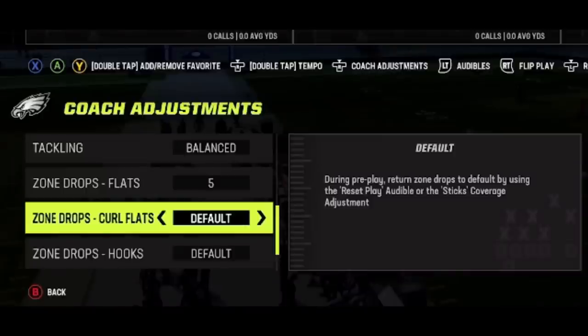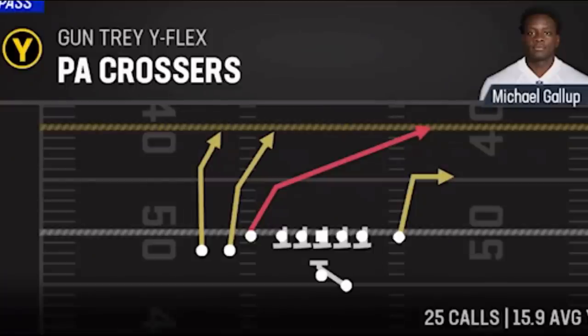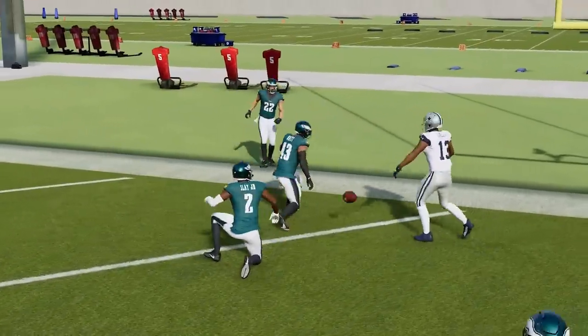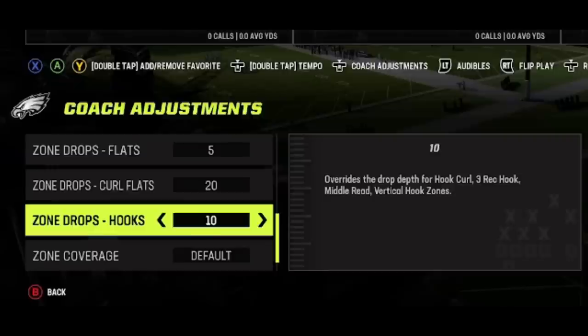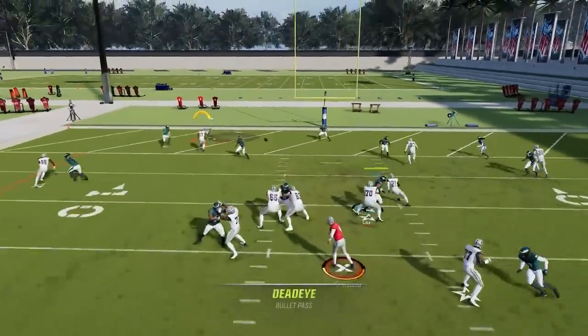Curl flats are more commonly used in cover three and cover four, which are better at deep coverage than cover two. These also need to change based on your opponent's offense: if they're running a lot of slants, set curl flat depth to 20 yards; if they're running deep crossers, set it to 30 to take those away. Hook zones are the least effective zones on the field, and the only time I adjust them is in the red zone, where the condensed field forces deep zones to play more shallow. I like to match hook depth to the distance my opponent has to go — for example, setting hooks to 10 at the 10-yard line — but in cover three where the seams are vulnerable, I'll push them back to about 15.